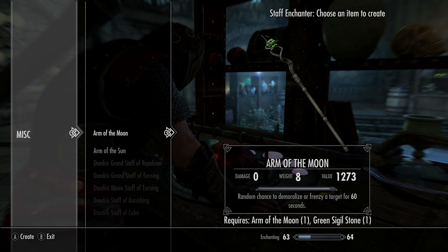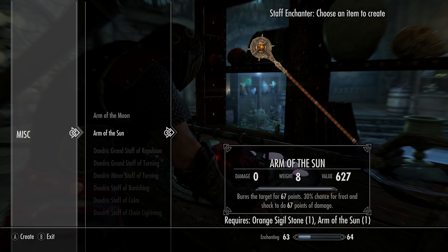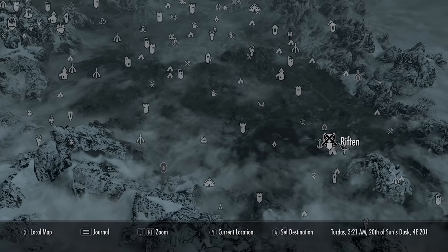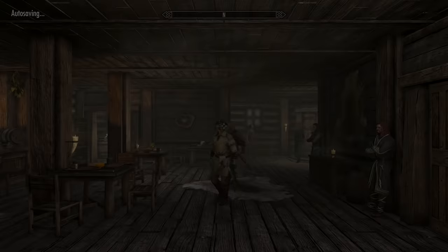The Arm of the Moon has a 60-second chance to frenzy or demoralize targets, while the Arm of the Sun is probably the stronger one. In conjunction they're pretty decent — demonstrated here to good effect on some giants.